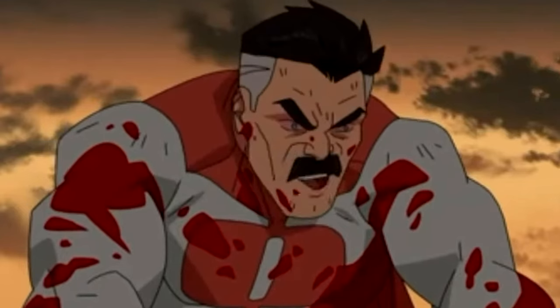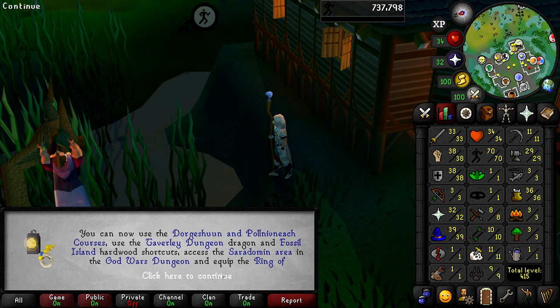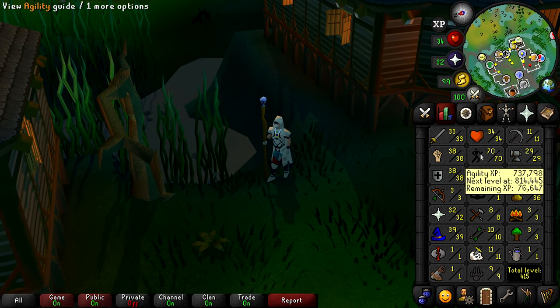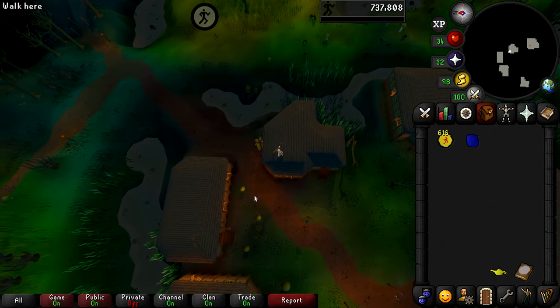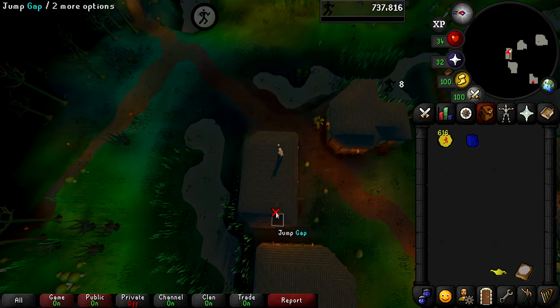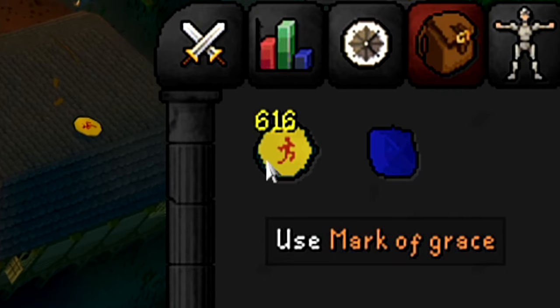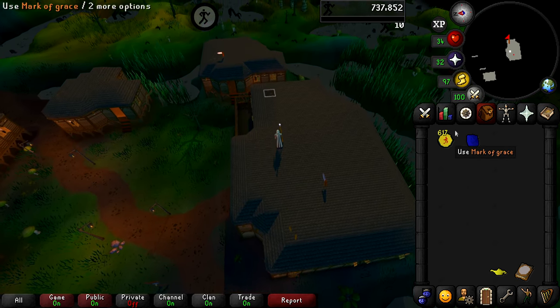Level 70 agility - I have been here for 500 years, way longer than I was expecting. We got our very first level 70 stat on the account. Thank God it's agility - we're not going to have to come back and train more agility for a very, very long time. I'm about due for one more mark of grace right now, so I'm going to do one more lap and there it is. Once we get done with this lap, we are going to have 617 marks of grace, which should give us a really nice amount of money from getting level 70 agility.